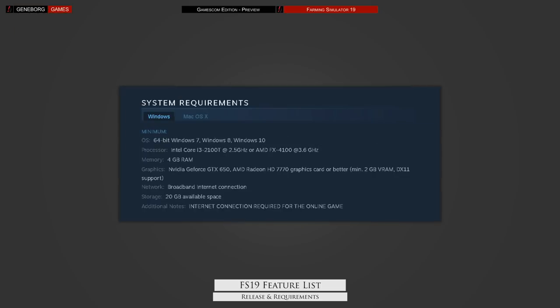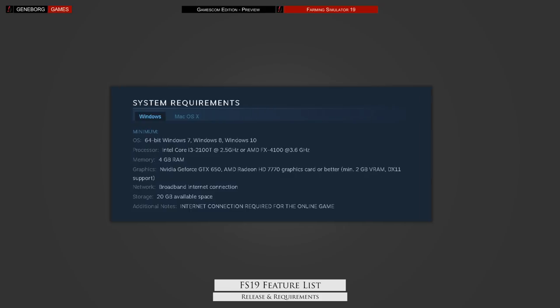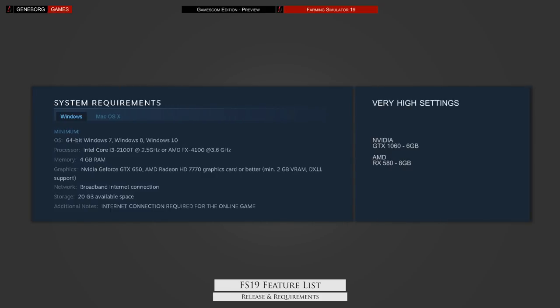PC gamers want to know what they need to run this. Here is the official spec sheet from Giants. Two things to note: Farming Simulator is not multi-threaded very well, so a CPU with high single-threaded clock speeds is to be preferred. If your choice is between many cores at low clock speeds or at least 4 cores at high clock speeds, go with the high clock speeds one. The GPUs mentioned are for the lowest settings. If you want very high settings, you should go for at least a GTX 1060 or AMD 580 with 6-8 GB VRAM, as mentioned in the Giants Discord channel.